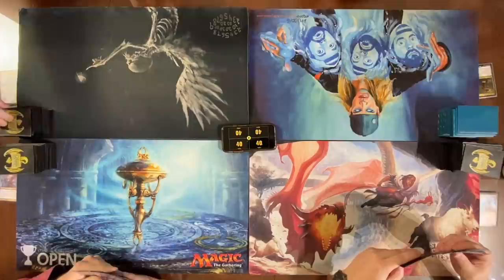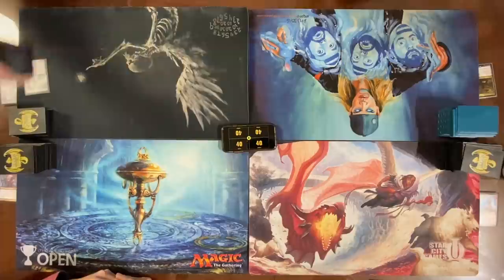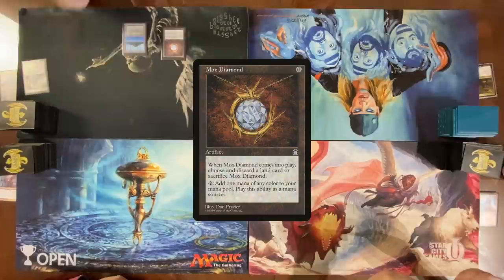We begin. I'll draw. I'm gonna crack that immediately — grab a Tropical Island. Cast the Mox Diamond, discard Nyxthos, then cast a Priest of Titania. End my turn.